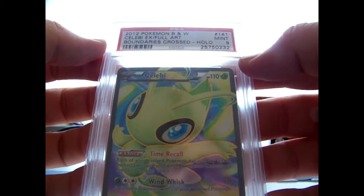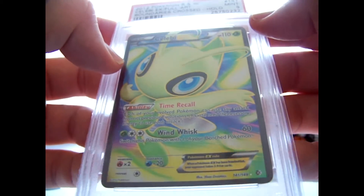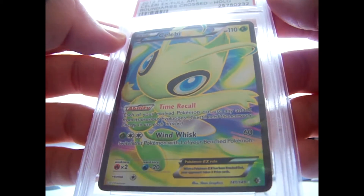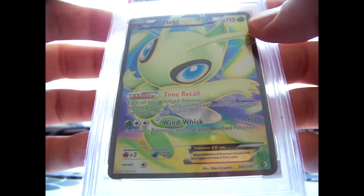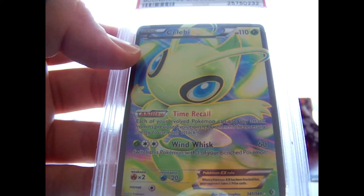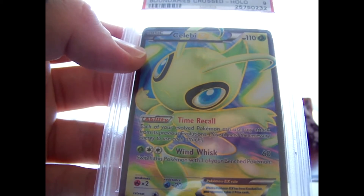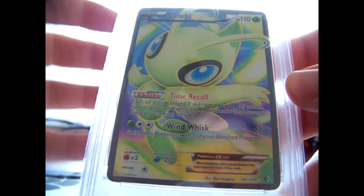Finally, these other cards - I think there's 12 cards of my own. Almost got straight 9s, a couple of other cards got a different grade - one better, one lower. English Black and White sets - you hardly ever see 10s on them as well, which is upsetting. But I just sent these to have a full graded set. I sent Boundaries Crossed, so now I have a complete Boundaries Crossed set graded. All the full arts and the secret rares are all 9s - I have a full 9 set.